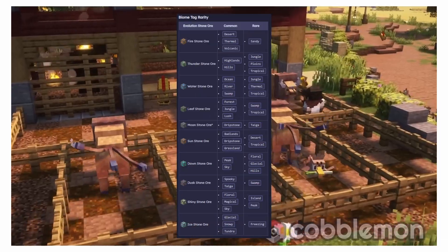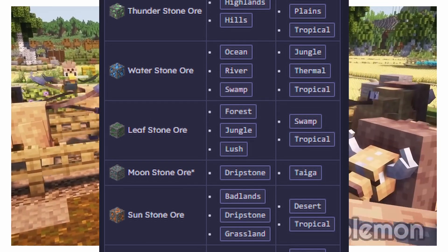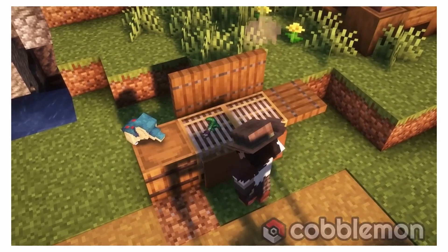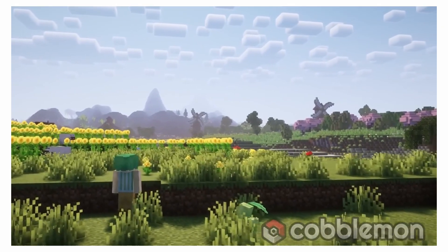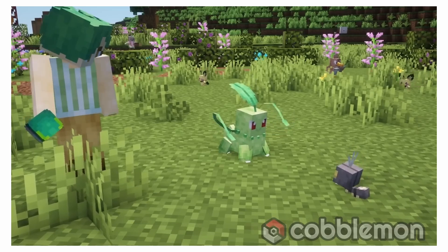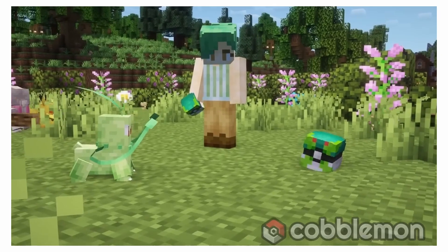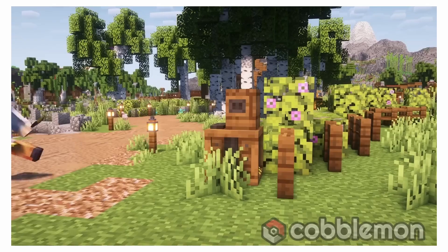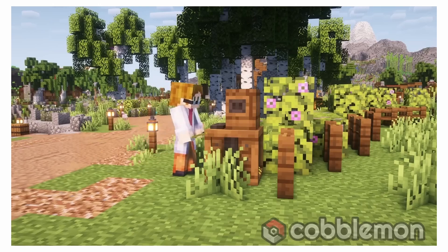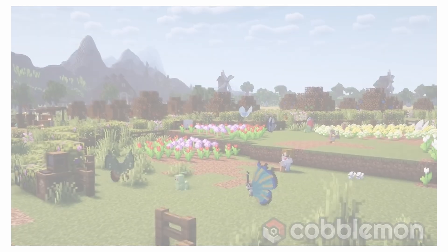Now let's talk about where you can find all these fantastic stones. I've made a handy list of biomes where each stone hangs out. You can also find an easy-to-follow wiki link in the video description. For instance, if you're after a Moon Stone, good luck — it's a bit tricky because it only appears in two biomes. Just remember the Y-levels I mentioned, and you'll be on the right track. Check out Y-levels 192 and 64 for the best chances. Go out there, explore — your Eevee adventures are about to get even more exciting, and enjoy the hunt.